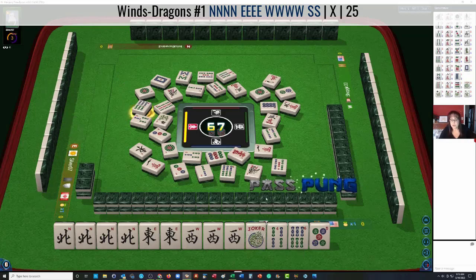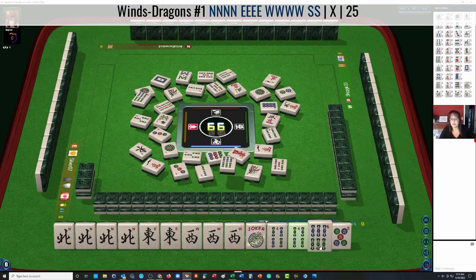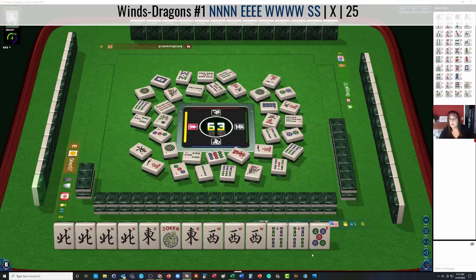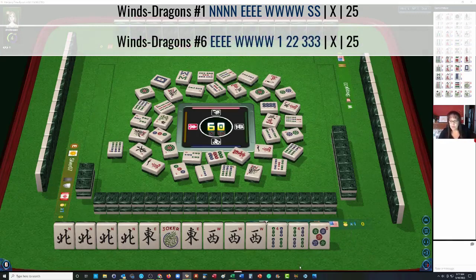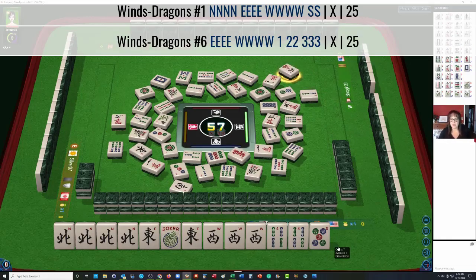Six bamboos — we just need to draw a south. Here's a four bam; there's one out. Let's keep the pair and let the six go. Maybe we'll get a joker out of that four. Two dots — we can Kong the east-west. Maybe I should have kept the five-six and switched to east-west with two bamboos, three-four-five, because we had the three-five, but it was after we paired up the four. South wind — east-west with that little run. That might have been a good choice, but I didn't see it at the time. I was so focused on the pair gap.